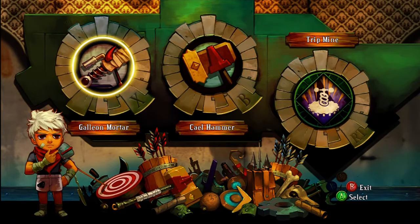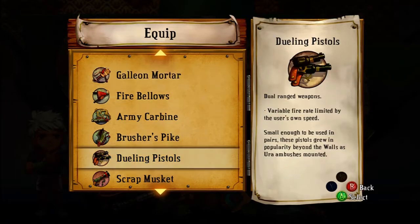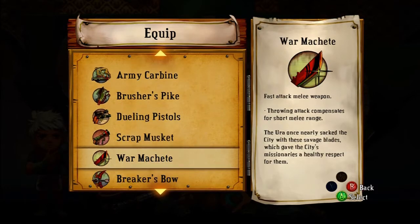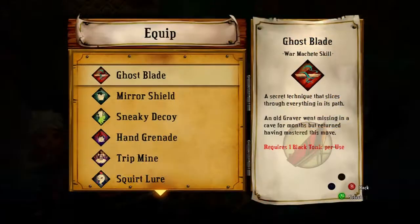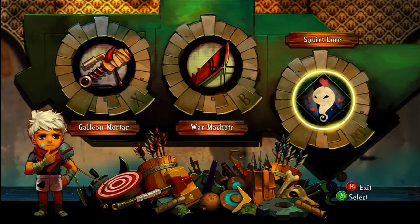Now the mortar is pretty good, not so much for the next stage, but I want to continue to show it off so I'm going to leave it on. For our other weapon, I want to use something I haven't used a lot of, so I'm going to go with the War Machete just for sake of variety. And for our ability, I'm putting on Squirt Lure because it's useful for the next stage.